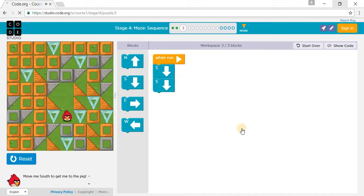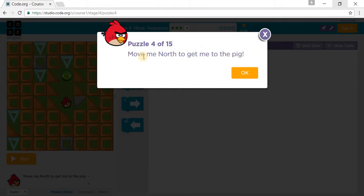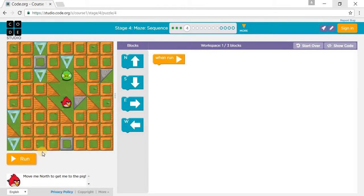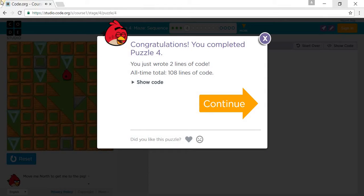So we need to go to the next puzzle. It says move me north to get to the pig. So now we will go north 1, 2 steps. North 1, north 2. And let's press run. We complete puzzle 4.